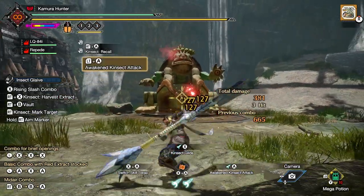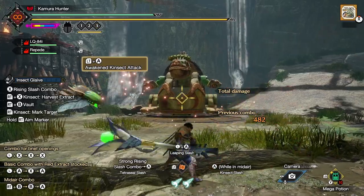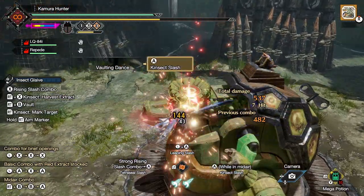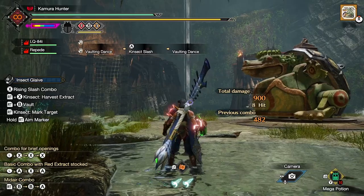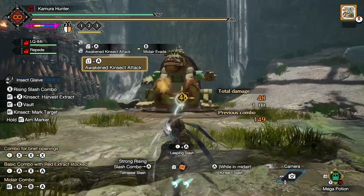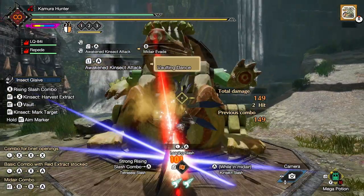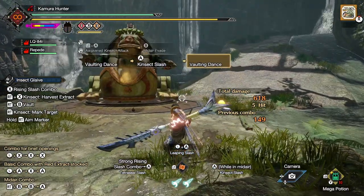This has a lot of uses. For example, number twelve: you can use awakened Kinsec attack on a body part that doesn't have the red extract, and then, because you're airborne at that point, you can use Kinsec Slash to get the other two extracts from the monster. Number thirteen is that this can be paired to great effect with using the dual colored Kinsecs. Using an awakened Kinsec attack on the monster's body with the dual defense Kinsec, you can get the white and orange extracts, and then you can go for the red extract with one Kinsec Slash. This is the fastest way to get your full buffs again after using an awakened Kinsec attack.